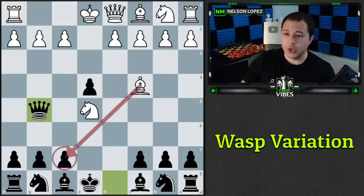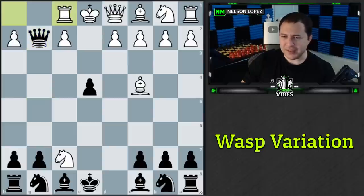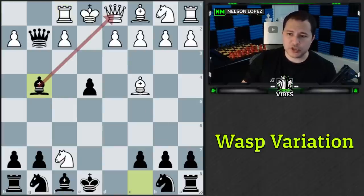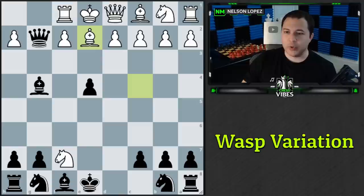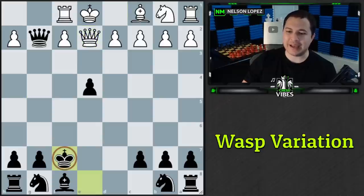The only way white can stay in the game is to take with the bishop or play d4. If they take with the knight, we take on g2 attacking the rook. They bring the rook over, thinking the knight is still trapping it and everything is defended. But the surprise move is bishop to g4, which traps white's queen. The only way to save the queen is bishop to e2, but that unguards the knight on f7 — so we trade the bishop and take the knight for free.